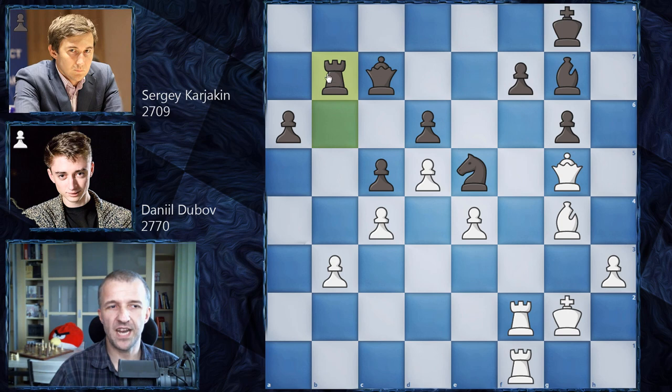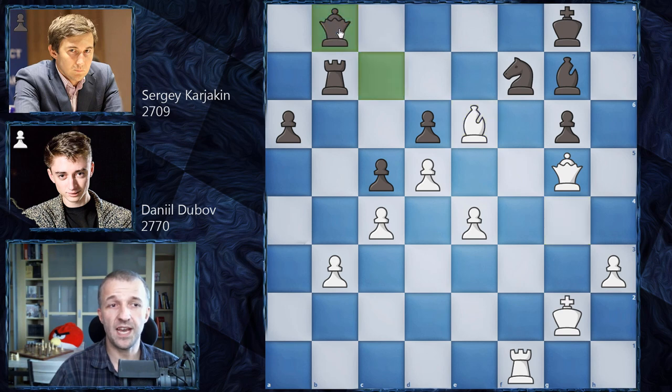Rook on b7 by Karyakin, bringing the rook to defense on the 7th rank. But now simply as planned: rook on f7, knight on f7, and bishop on e6. Queen on b8 — moving the queen to the 8th rank to bring it to e8, because the knight will be attacked again. If the queen defends with this battery with the queen on front, it's not great because the rook in this position should be first — otherwise black loses the queen and the game.